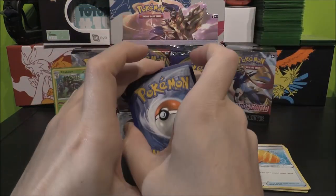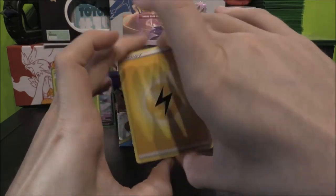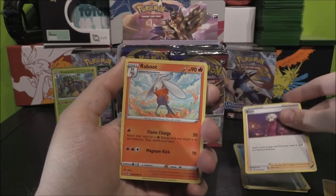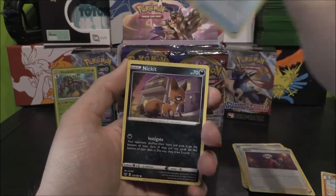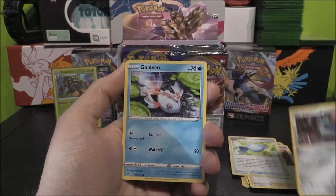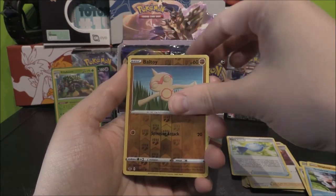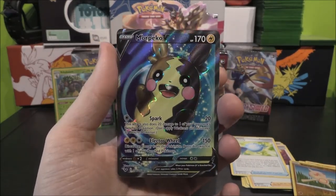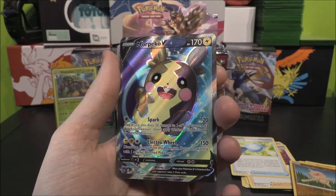Four on this one. Metal? No, it's Lightning. Lightning Energy, we've got a Beedrill, Raboot, Rare Candy, Nickit, Cinccino, Gigalith, Ferroseed, Goldeen, Baltoy Reverse.